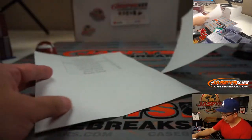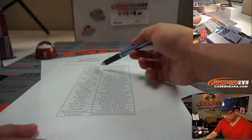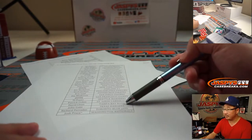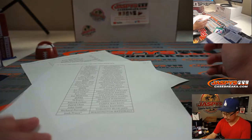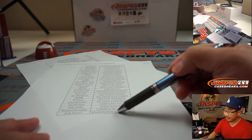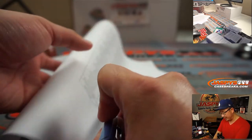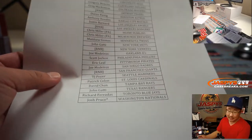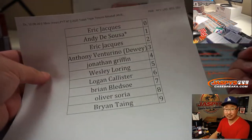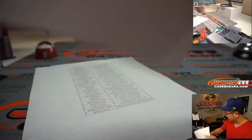Tyler Brenner brought up a great question: what happens if we pull a mystery redemption? Usually mystery redemptions don't have a team assigned to them, so they'll go to one person in the break. For that instance, we're going to randomize the team list, and if the team lands on a number block spot — say the Giants land on top — then it'll go to spot zero, because redemptions go to number zero. That's how we're going to do it.